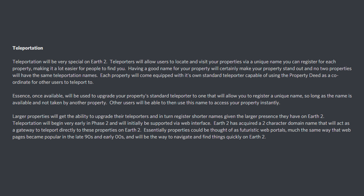Teleportation will begin very early in Phase 2 and will initially be supported via a web interface. Earth 2 has acquired a 2-character domain that will act as a gateway to teleport directly to these properties on Earth 2. Essentially, properties could be thought of as futuristic web portals, much the same as web pages that became popular in the late 90s and early noughties, and will be the way to navigate and find things quickly on Earth 2.